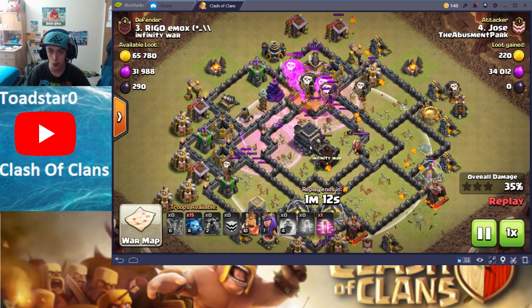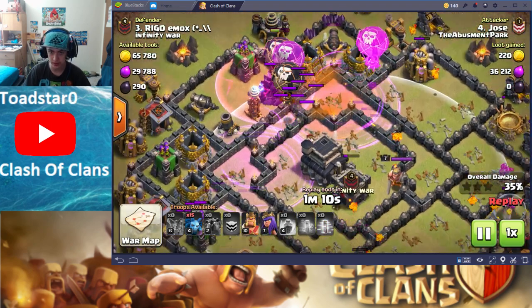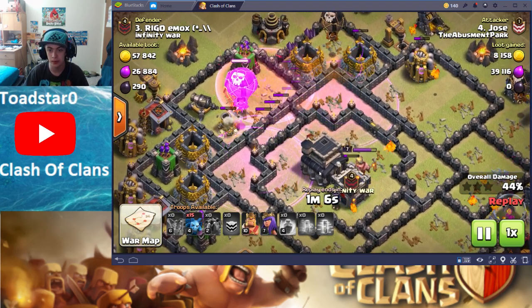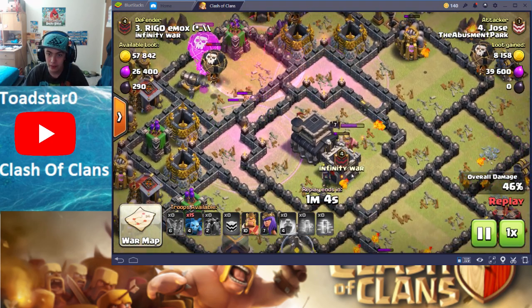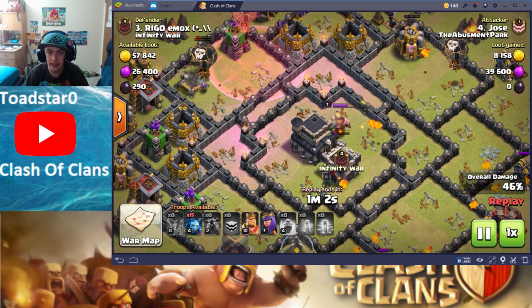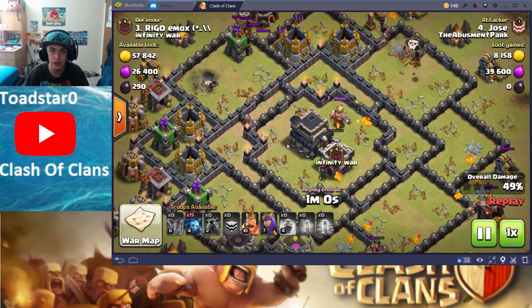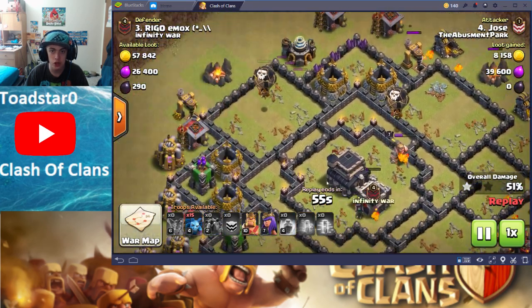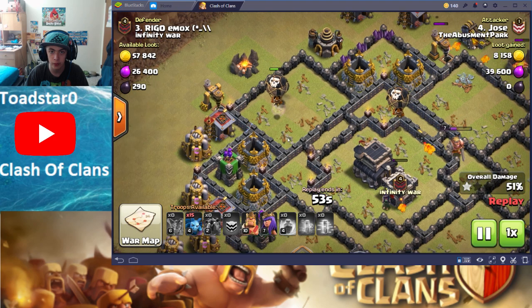He's doing a pretty good job taking out the core of the base. The Clan Castle is actually almost dead. We have a few Lava Pups taking down the King and Clan Castle, which will move on to the Town Hall soon. This balloon right here takes out one of the last defenses. Looks like we only have about two Archer Towers left, but there are two balloons going for them.